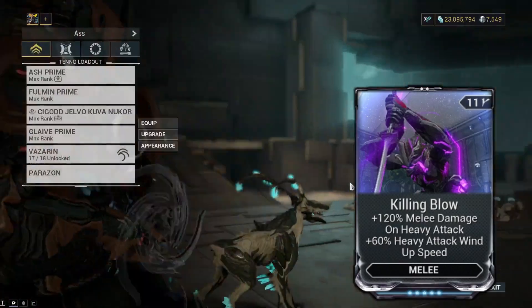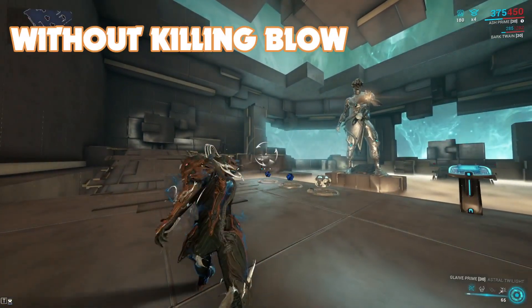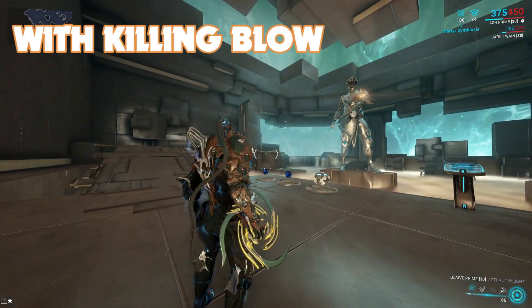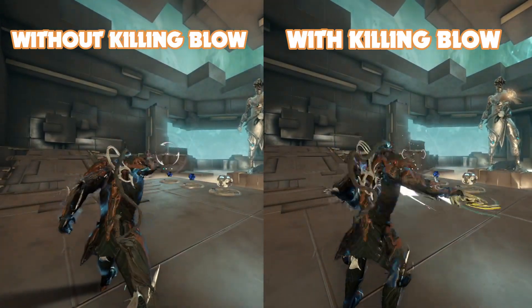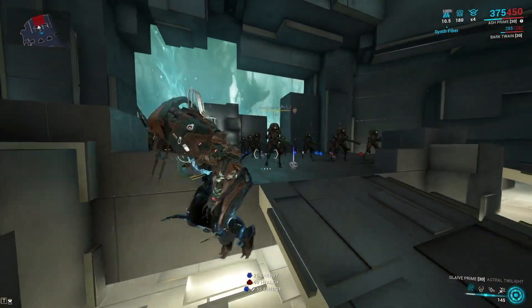First we have Killing Blow. This mod will greatly speed up the throwing animation of glaives and increase the damage of their mid-air explosion, but it will not affect the damage of the thrown weapon itself — just the explosion. It makes the explosion deal more damage and increases throw speed. A must-have mod.